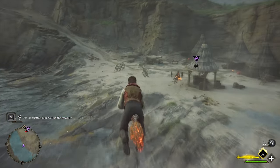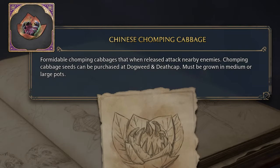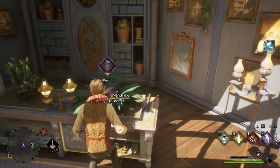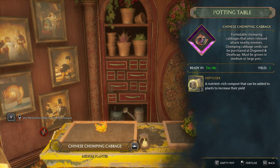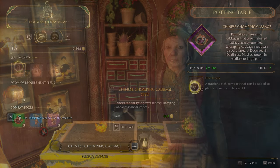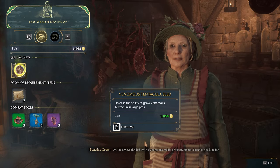Invisibility was easy to place last, but from here on out everything becomes a lot more useful. Chomping cabbages are not a potion, but rather one of the three plants which occupy the same tool wheel. As such, an entire step is eliminated in acquiring them, as they simply need to be grown. A tip for growing them: adding fertilizer to your pots will efficiently double the yield from one to two, and is well worth doing. The seeds for all three plants can be bought from Dogweed and Deathcap in Hogsmeade.